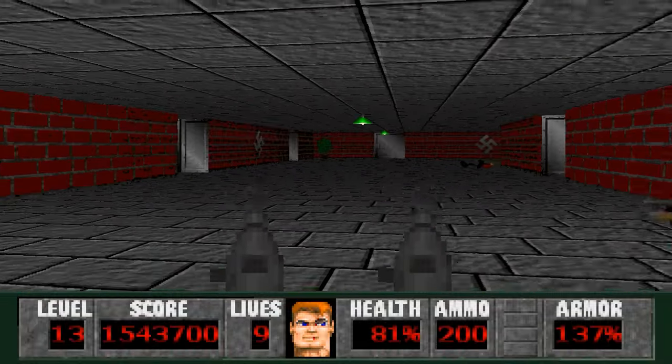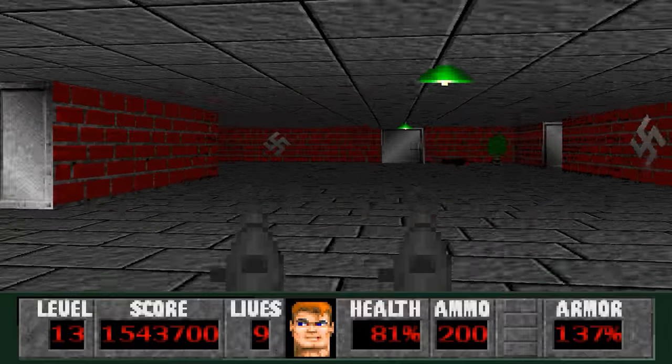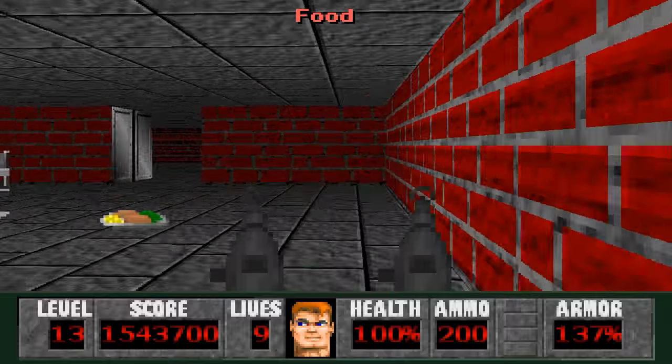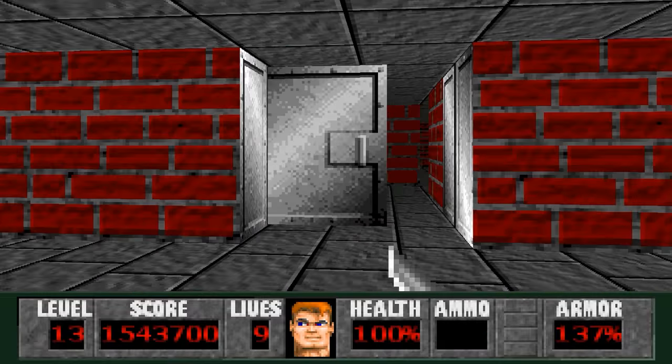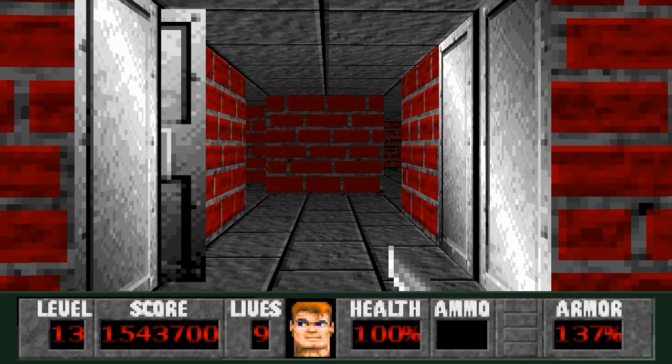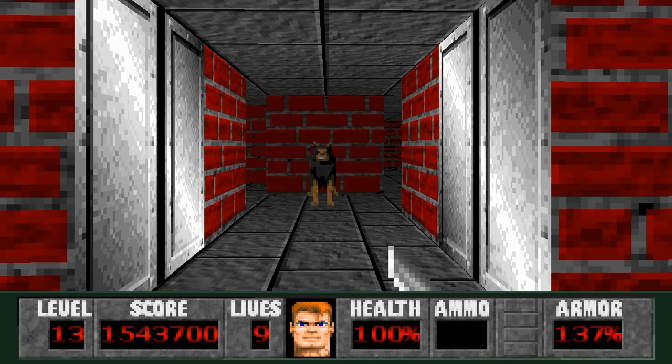All of that has been taken care of. We'll go into each of these little rooms — we'll go into this one first. We got some food and some ammo in here if you need it, and armor. Here's where the dogs come from.